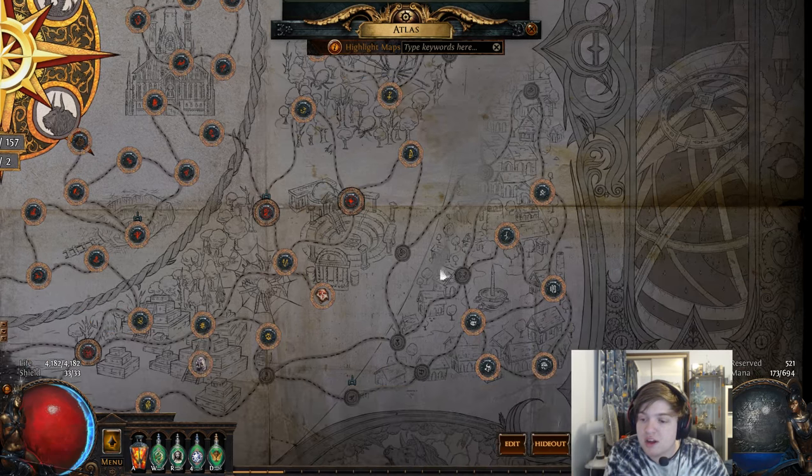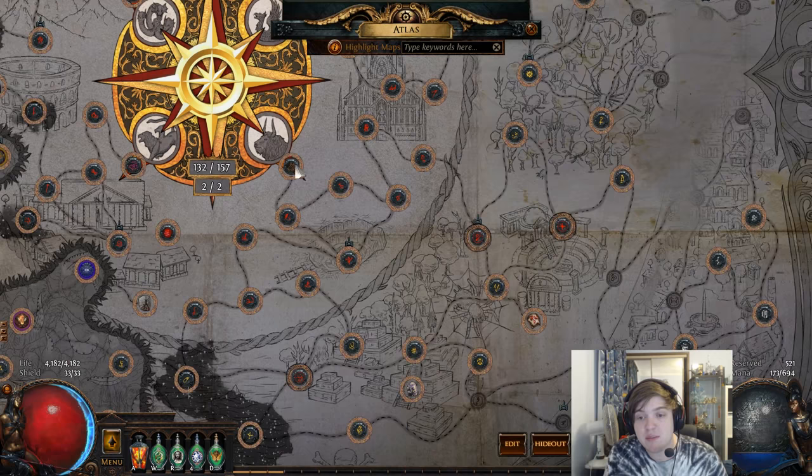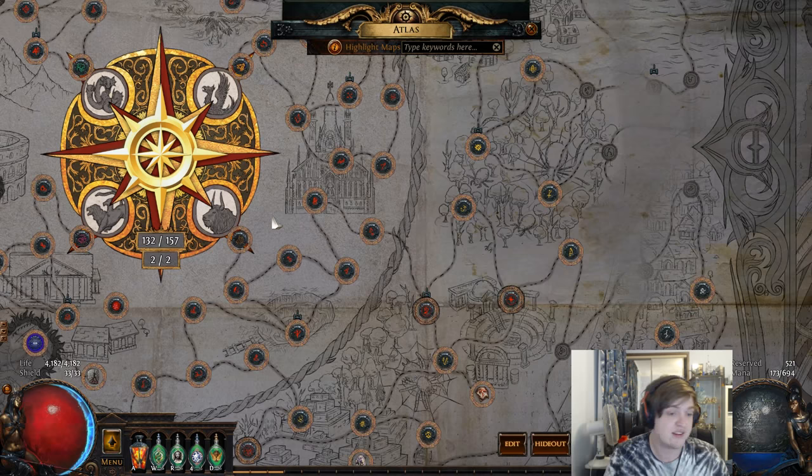So when we're doing this Tier 7 Bazaar, if we have Cage, Pen, and Lookout completed, all those can drop in it. Similarly, if we're doing Maze of the Minotaur, we can drop Carcass, Shrine — any of the tiers below it — are fair game on its drop table, as well as the tier it is itself. So if we're doing Tier 16s, Tier 16s can drop from that Tier 16.